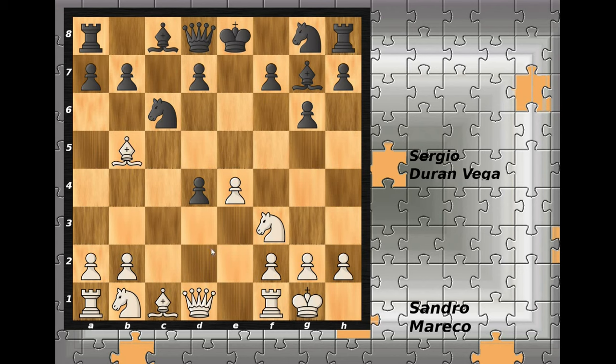Bishop to f4 was played as proposed by theory, and I have found more than 200 games with the same position, so it is very well known. Nfg to e7 or a6 are the most common replies. Nfg to e7 was played in the game and now white plays bishop to d6 — a very important move, blocking the d-pawn and making it more difficult for black to develop his pieces.